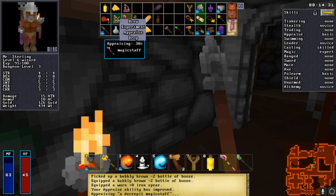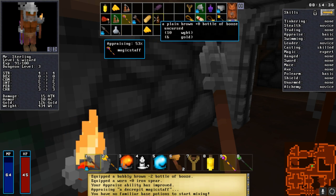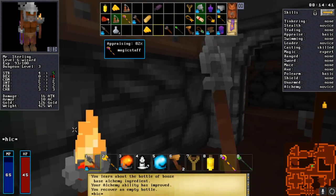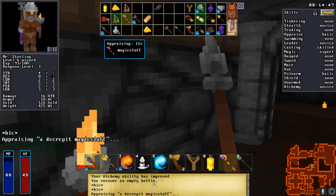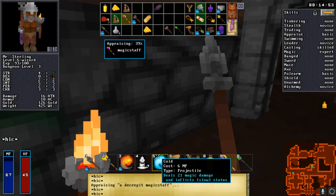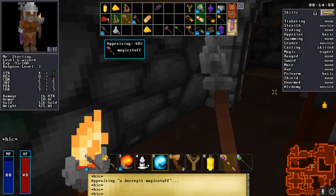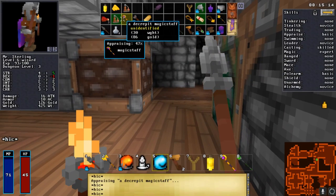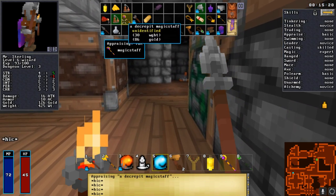To level up alchemy you have to either mix potions, experiment, or drink potions. For example, drinking a bottle of booze improves alchemy - boom, I learned about the bottle of booze as a base alchemy ingredient. If you want a class completely based on alchemy, you'll want to play as the Brewer, the DLC class affiliated with the goat man. As a wizard you do get at least 10 levels of alchemy. The only times magic staffs of this type pop up are when they are magic missile or charm monster - magic missile is a very powerful projectile.